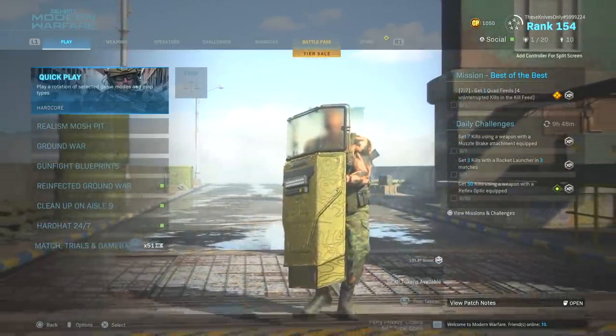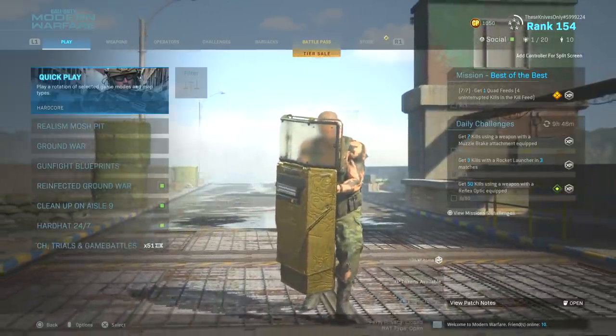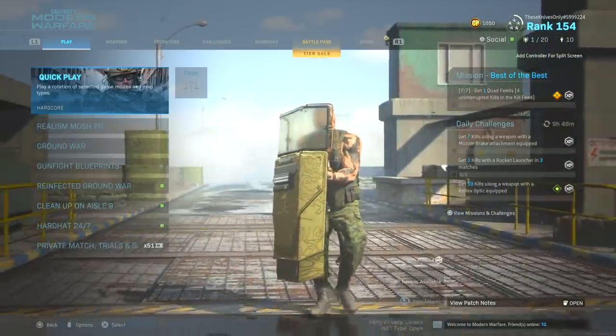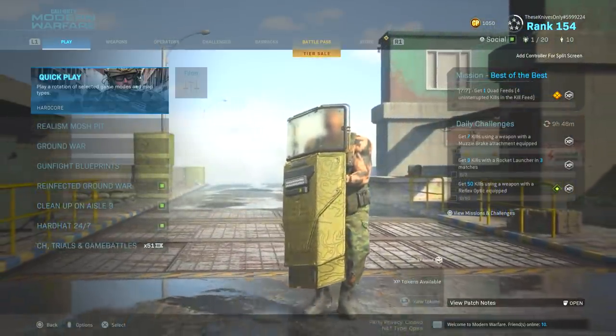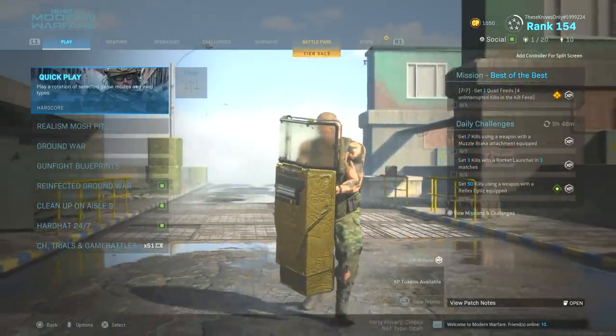Here recently I kind of wanted to get Obsidian for it because it's a cool camo that you can have on it, and you don't stick out like a sore thumb with it on. So I was like, you know what, let's go ahead and get it gold, and then we'll work our way up to getting Obsidian camo. Overall, getting the Riot Shield gold is one of the harder challenges in Modern Warfare, and I get so many comments about tips and tricks on how to get it gold.